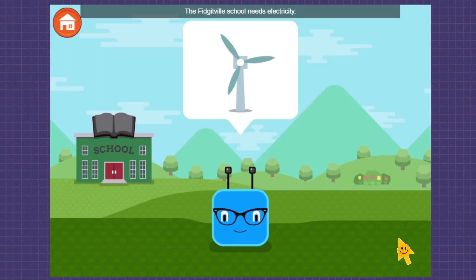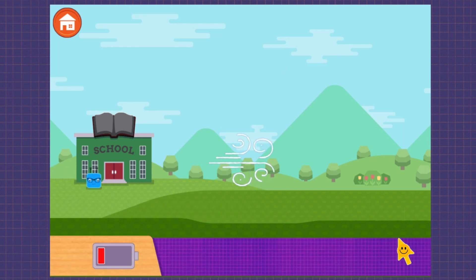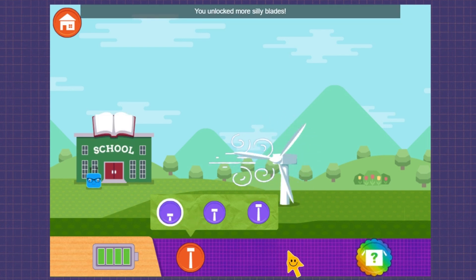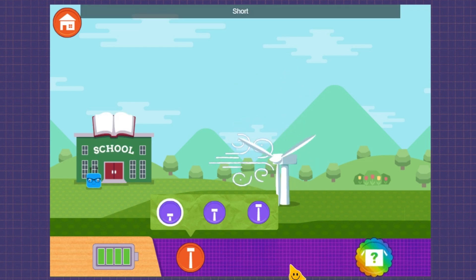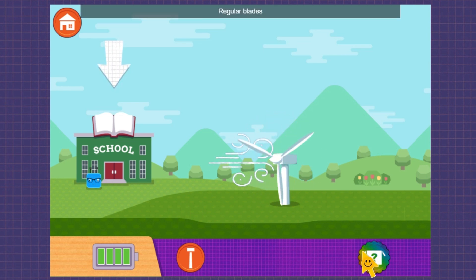The Fidgetville School needs electricity. You unlocked more silly blades. Tall! Keep designing! What can you change to catch more wind? Short! You unlocked more silly blades. Banana! When you're ready, go to the school to use your turbine's electricity. Plastic spoon, regular blades, banana.